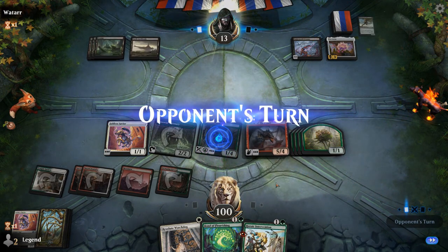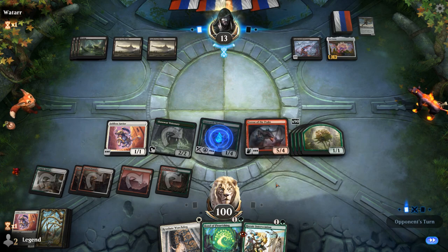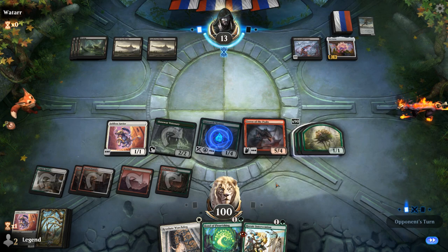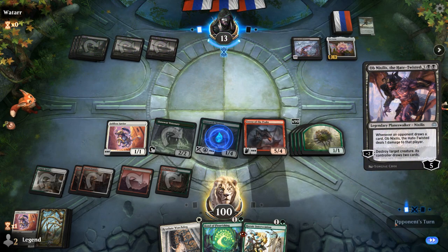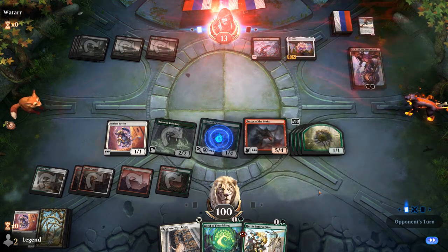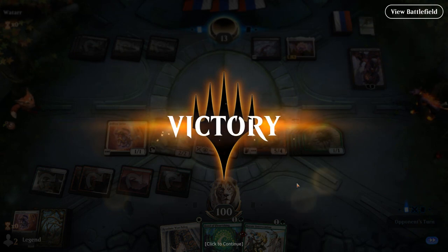Opponent also lost one Devotion in the process, which could matter. Opponent plays a fifth land — they have enough mana for Peer, or even Dreams into Peer. I kind of hope they have Dreams into Peer so gaining 100 life wasn't wasted. Instead they play Obnixilis the Hate-Twisted — don't think that's going to do it, unless they also have a Sweeper. And our opponent packs it in. We haven't been playing against the most competitive decks, but we've been assembling the combo very consistently — very happy about that.